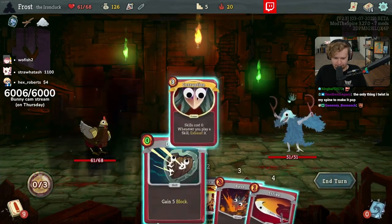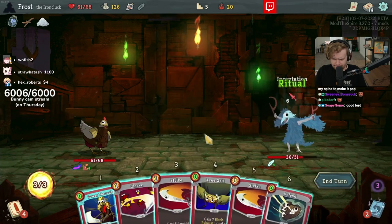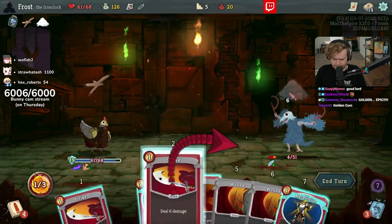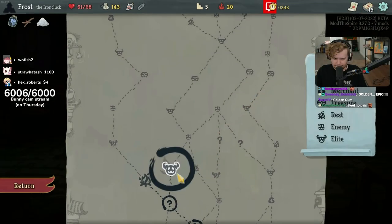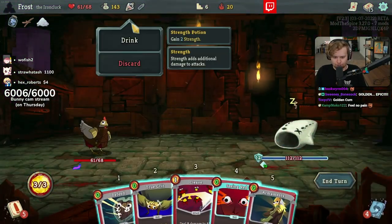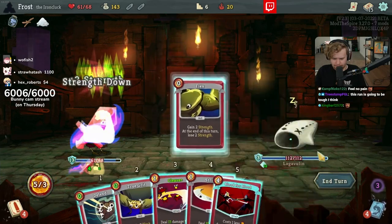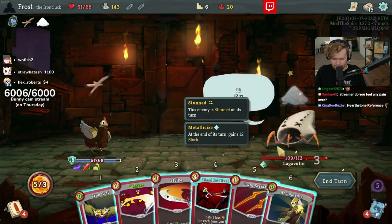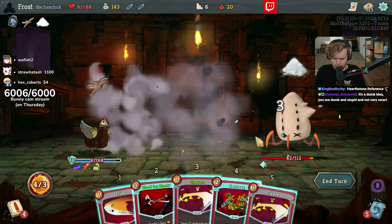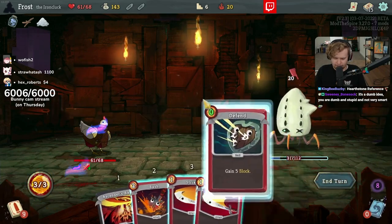Would you like some gold and ashes? Gold in common? I'm going to take the burning lead right straight up. Tell me this is a dumb idea. Tell me I'm dumb and stupid and not very smart. It's a dumb idea. You're dumb and stupid and not very smart.